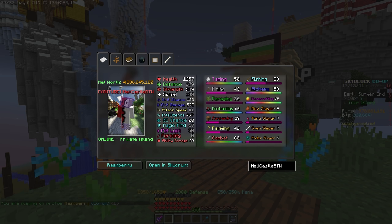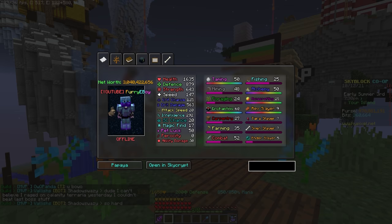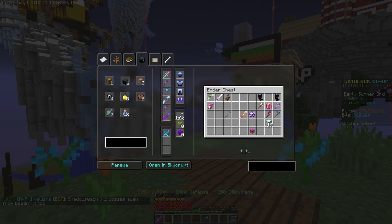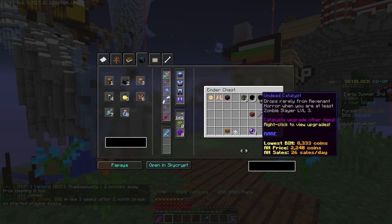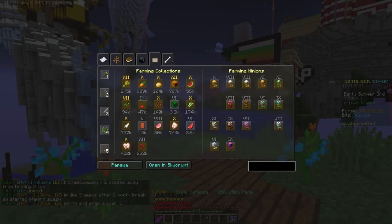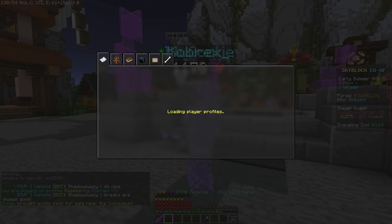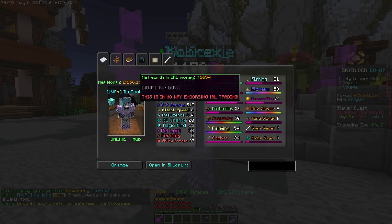Profile Viewer. At any time, you can type /pv and a person's name to view their profile in-game without needing to go to an external website or anything like that. It's a very useful feature, and there is also an option to enable a button for the profile viewer inside people's profile when you right-click on them.